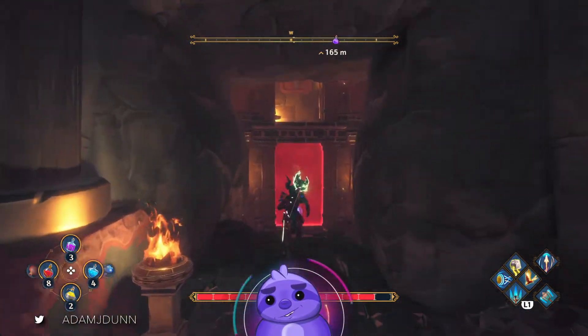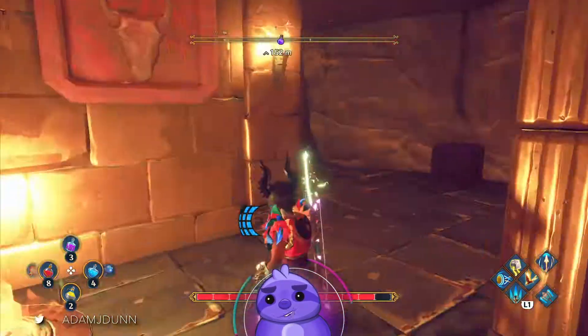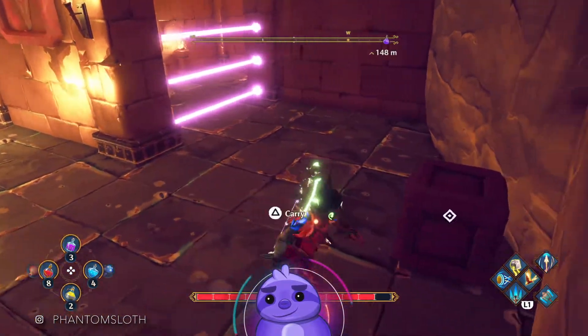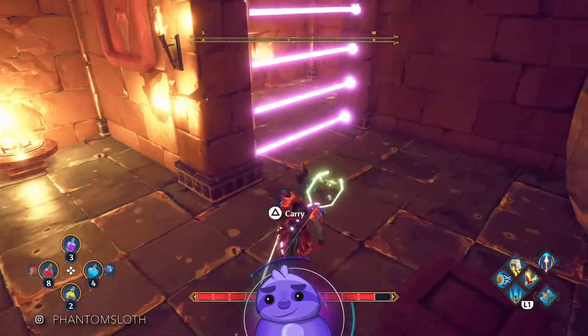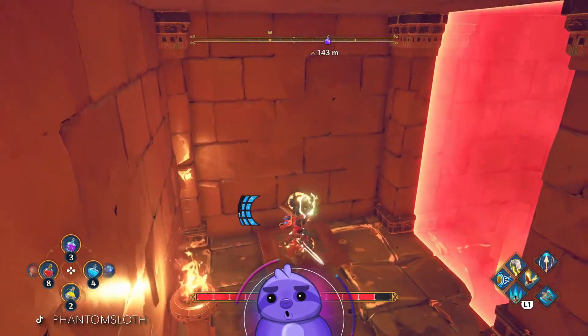Go in here — each one of these is a small puzzle of its own. I didn't scout this so we're going to be doing this together. Make sure you have the upgraded Athena dash — that way you don't take any damage from lasers.